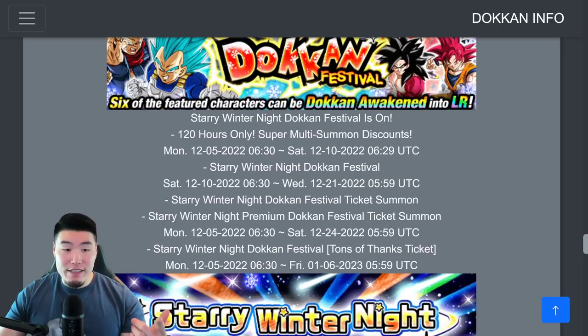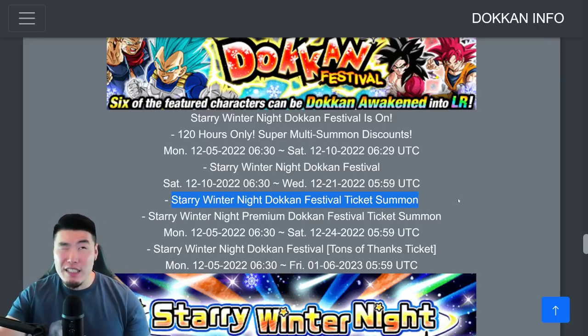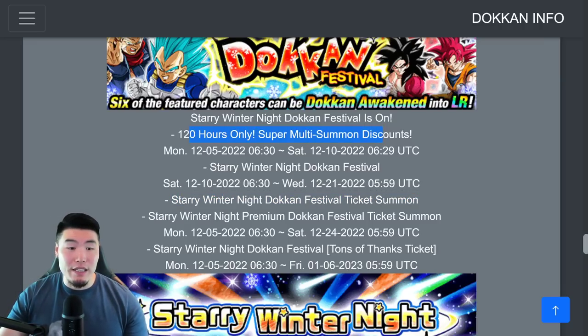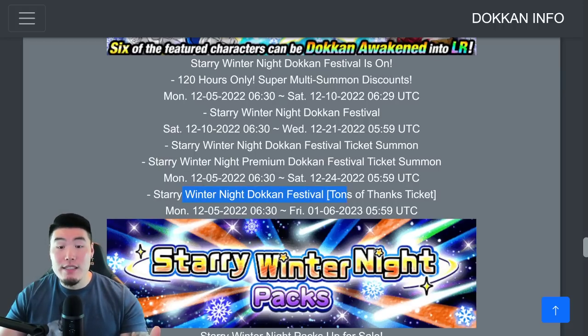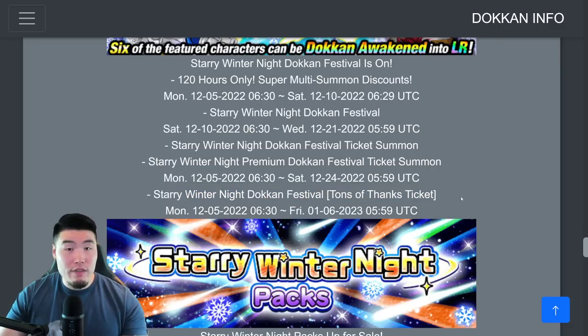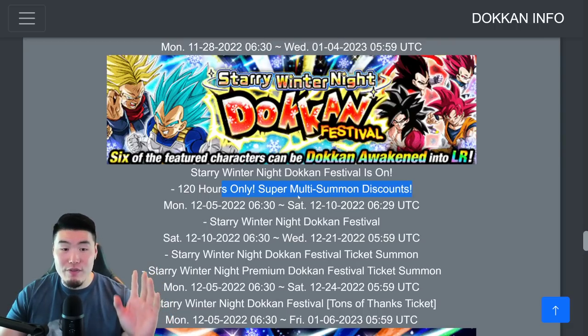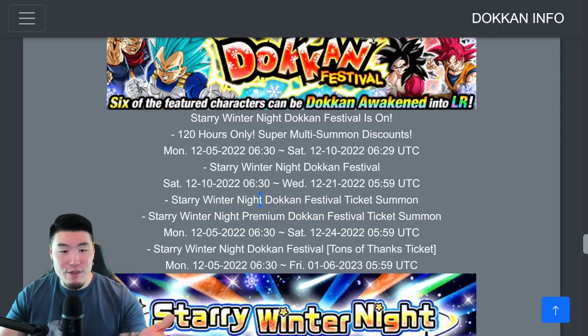On top of that, we are also getting the Starry Winter Night Dokkan Festival ticket summon. This most likely means we're going to be getting tickets as we summon on the banner — probably 3 tickets per paid multi, and obviously no tickets for the free multi. There's also going to be premium Dokkan Festival tickets for pay-to-play players. And of course, we also have the rainbow tickets, which everyone should have 21 of by the time the banner drops — that's basically 2 multis for free.